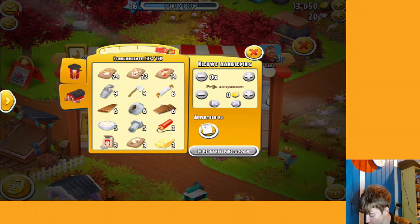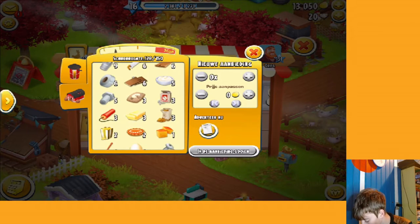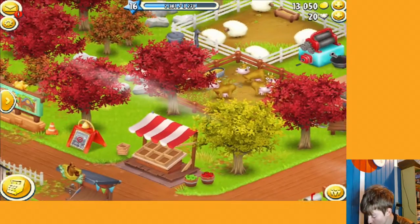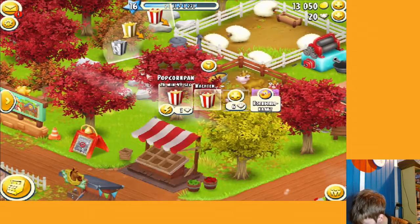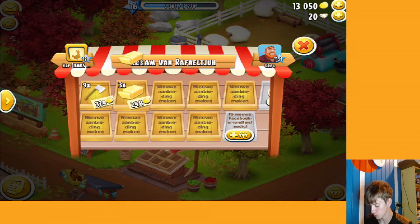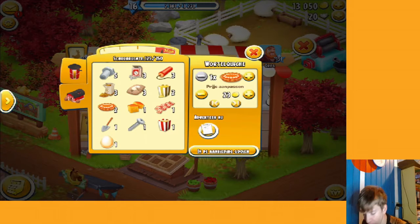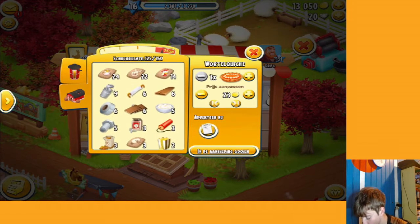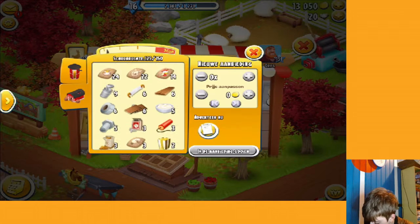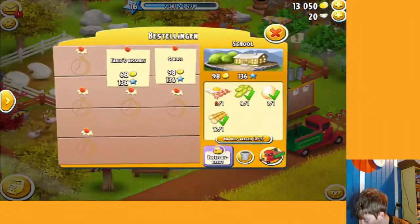I'm selling my axes because I don't really need them yet and I need coins, but I don't recommend selling axes later on when you get the bushes. The first bush is at level 19, so you won't have to worry about that just yet.